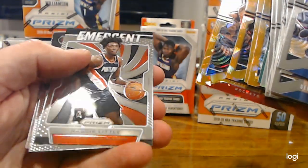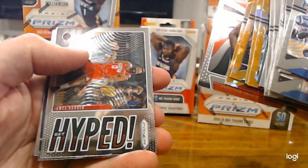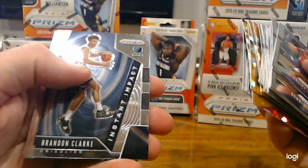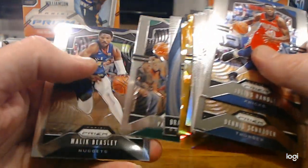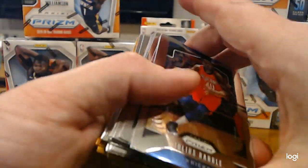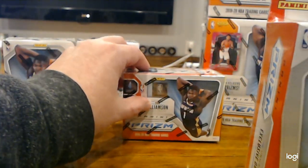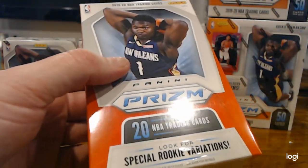We got an emergent — Nasir Little, it's a rookie. A hyped James Harden. Brandon Clark, rookie. Paul Pierce. Malik Beasley. And Terrence Ross. We didn't get any hits in that orange, but maybe we can do better in this hanger box.